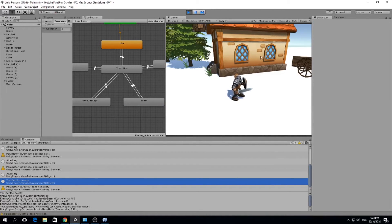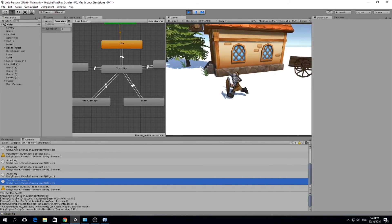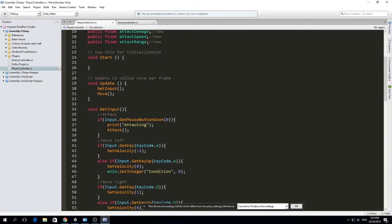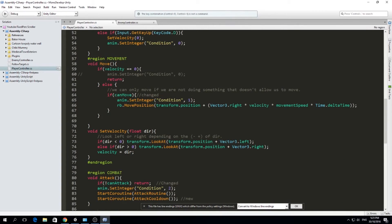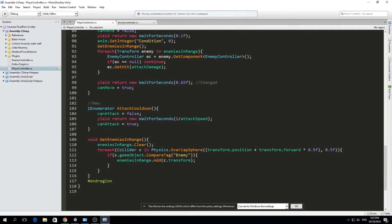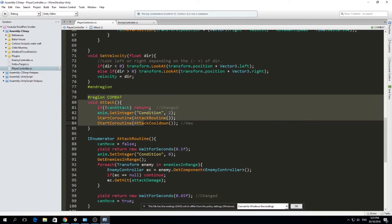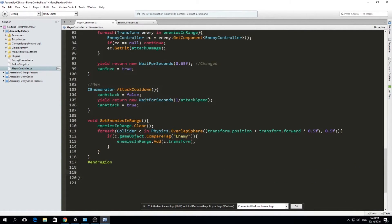We got the bounty, so now we can actually kill our enemy. We need to give the player experience, so we'll do that from the player controller. In the player controller we are going to make a public function called getExperience. I think it should be in a new region that we'll name later - with experience, money, and all those things.